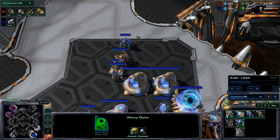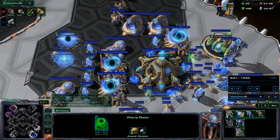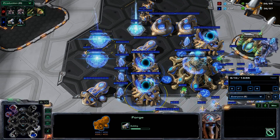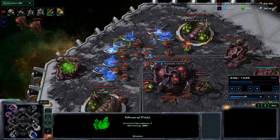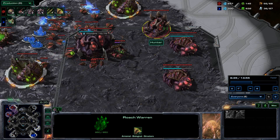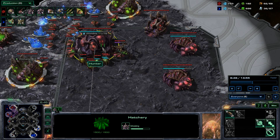He's got two immortals and looks like he's now considering going for a second base since he's been off just one base. He also goes for a third forge. Back here I take my third hatchery since there haven't been any aggressive actions against me yet. I realize I need a lair to get Glial Reconstitution for roach movement speed upgrade, so I start mutating my first hatchery. I didn't really have a timing attack - I just wanted the upgrade as soon as possible.